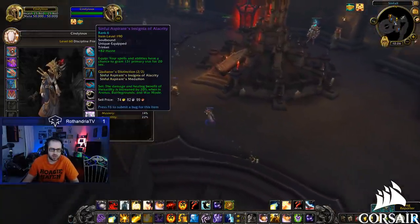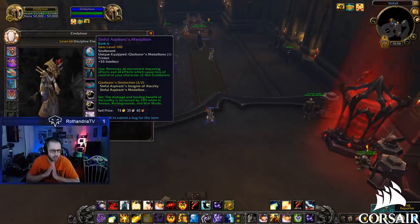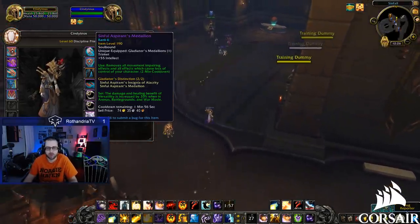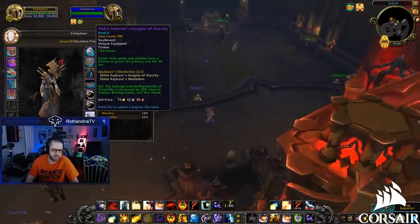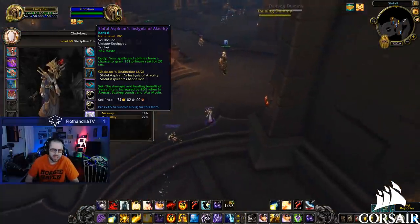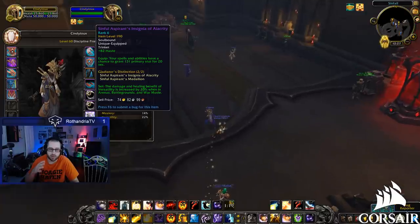First I want to talk about the two-piece PvP set bonus that Blizzard added — if you have two PvP trinkets equipped. I thought this was going to be really good, something they had in WoD. You're already inclined to use at least one PvP trinket to break out of control. But I personally don't think this effect is strong enough. In WoD it was like 10% damage reduction, 10% damage increase — this is only a 20 versatility increase, essentially almost like a 20 vers corruption from BFA. Not really that powerful.